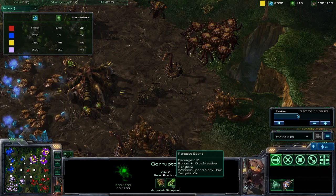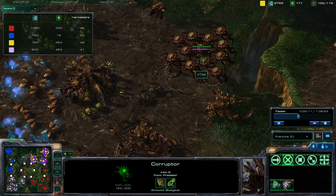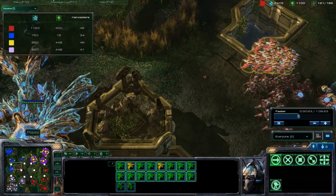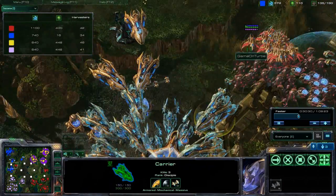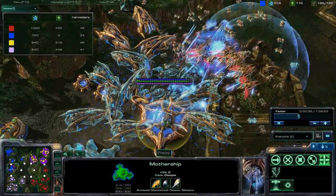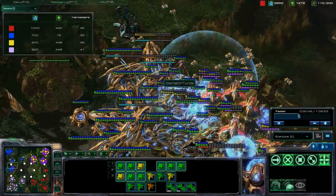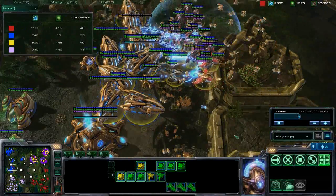Corrupters do good damage against Massive, so they're pretty much the carrier counters in a lot of ways - carriers and battlecruisers, and maybe Colossi. But at this point I know that he's got a shit ton of carriers, but I don't care. I just want to see how many I can kill right now before anything happens. I try to snipe the mothership as quick as possible - doesn't really snipe it too well. I've already lost a shit ton of units, and it's pretty impossible to tell what's under there, but I'm pretty much losing units left and right.